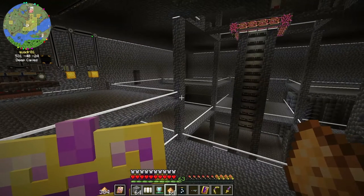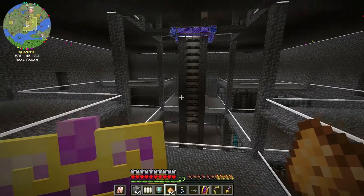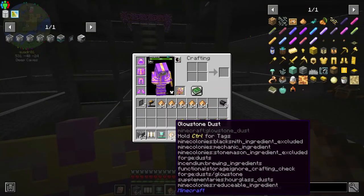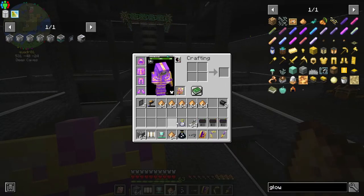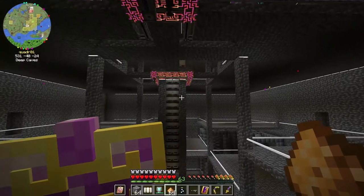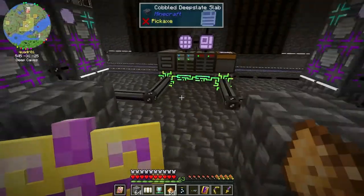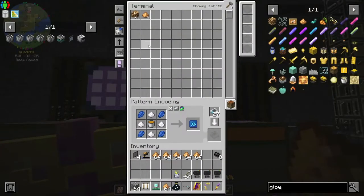I mean, I could teach the system how to make glowstone. Once I get everything hooked up, I'm going to have glowstone coming in. Let's just do it — it's not going to be a problem if it runs out, since I still have plenty of glowstone.